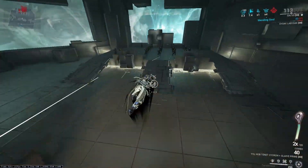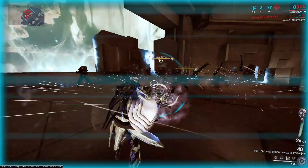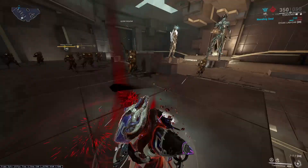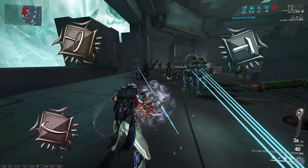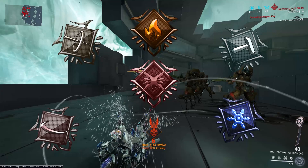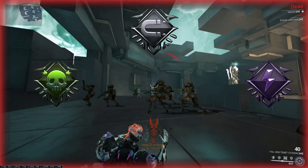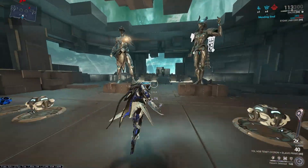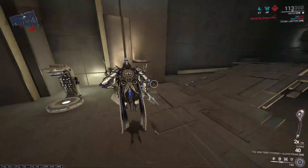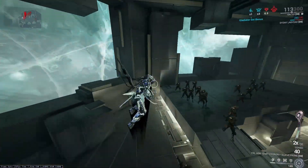The second ability, Kinetic Plating, is one of the most powerful tanking abilities. It gives damage reduction from 50% to 100% towards impact, puncture, slash, heat, cold, and blast. Unfortunately it doesn't have damage reduction towards toxin, electric, and magnetic, but let's be honest — if it did, it wouldn't have any weaknesses. Also, when you take damage from the sources it can reduce, you convert that damage into energy.